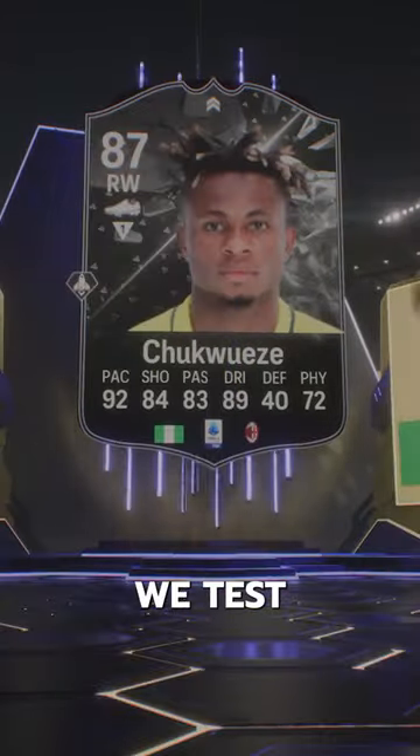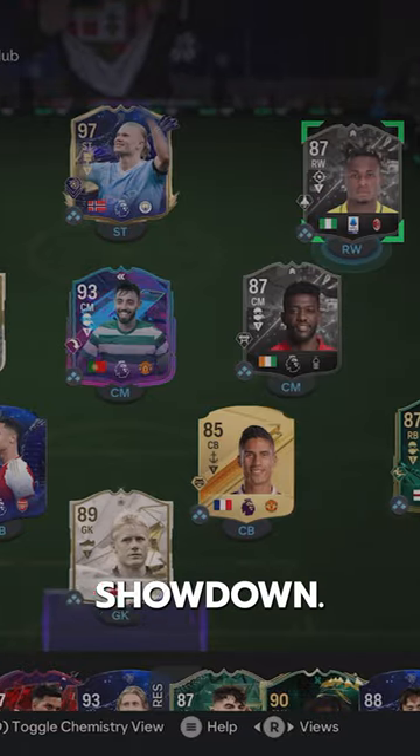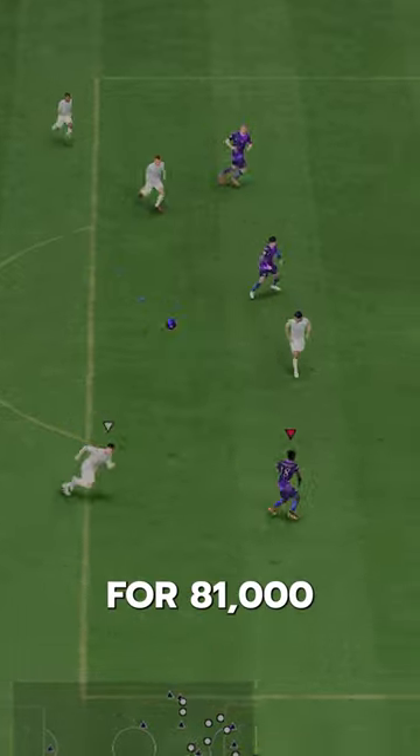Welcome to Baller or Bust, where we test FIFA cards so you don't have to. We've got AFCon Final Showdown Chuck Wheezy, acquired via SBC for 81,000 coins.